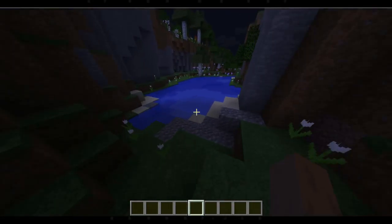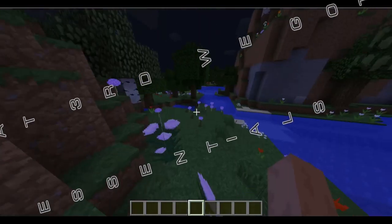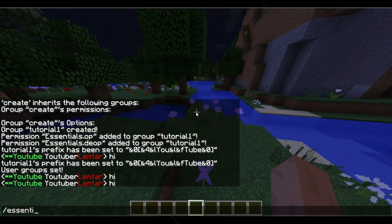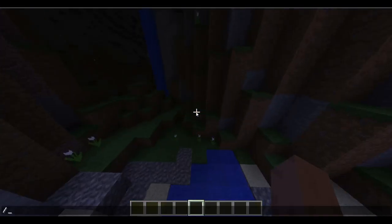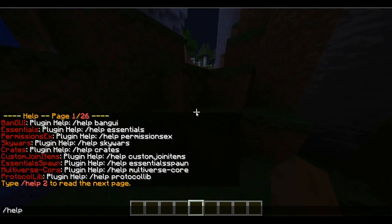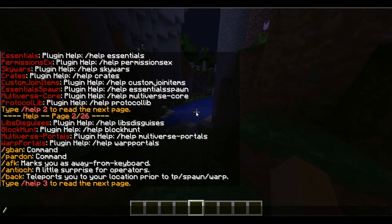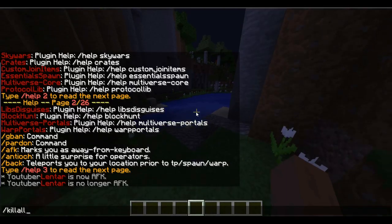So third, what we've got is Essentials. If you type 'essentials' it's not going to show anything — just type '/help' and that will show you everything the plugin has. It's got '/afk', and let me show you '/kill'.